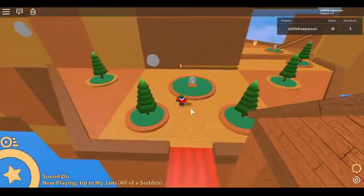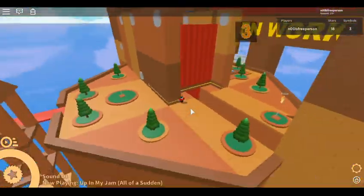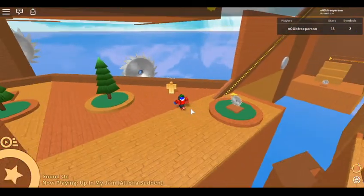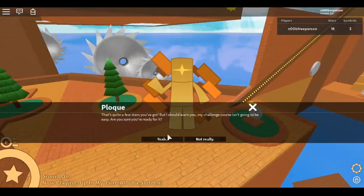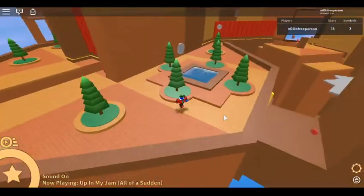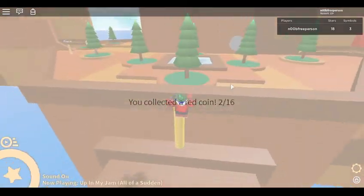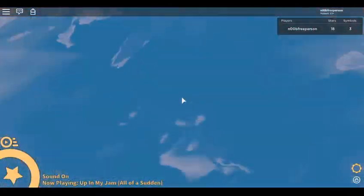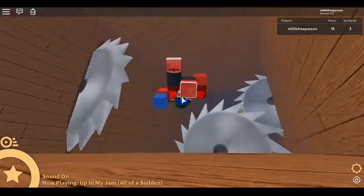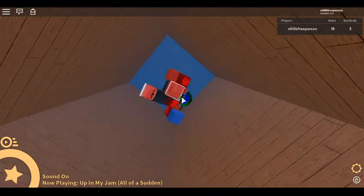Go back here. Right now there doesn't seem to be any coins at first glance. So that's gonna be the challenge. We have another coin there — I'll jump down. Four saws. This wooden workshop, of course.